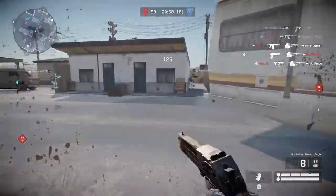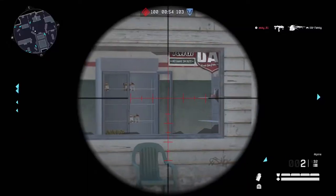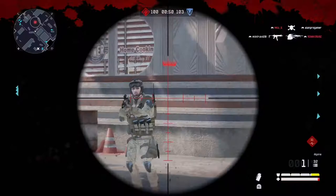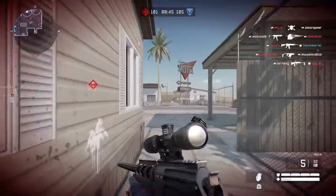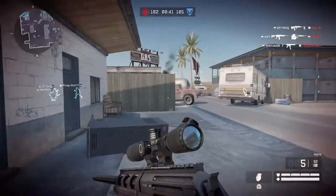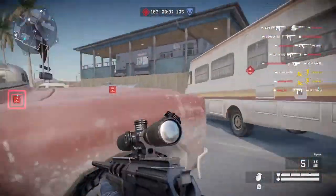I want that, bro. He tried to shoot the oil tank but I killed him. Oh, there's a guy in there right? Look at that — my scope was dead center in his chest, bro. He should have a big cavity in his chest — like a hole he can use as a tunnel.